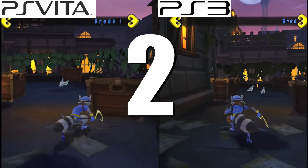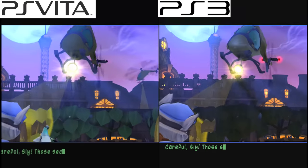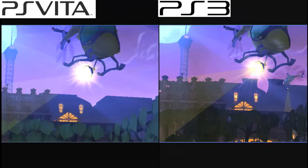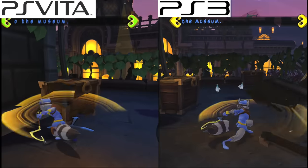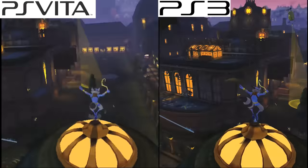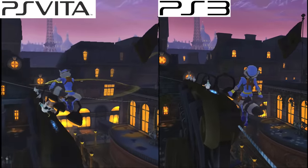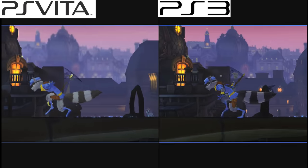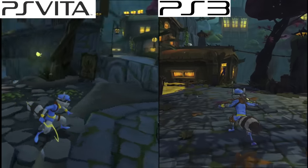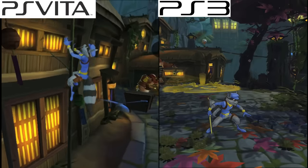Number 2: Sly Cooper Thieves in Time. I'm surprised people don't talk about this game more often — it's really good, like hidden gem good. Sly Cooper Thieves in Time on the PlayStation Vita is practically the PlayStation 3 version played on handheld. The differences are so minute, you'd wonder if there was witchcraft involved in getting the PS Vita port to look and play so faithful to its console counterpart. There are absolutely no complaints here — well, one minor one: the loading is a tad long between stages. But other than that, the game plays like a dream.